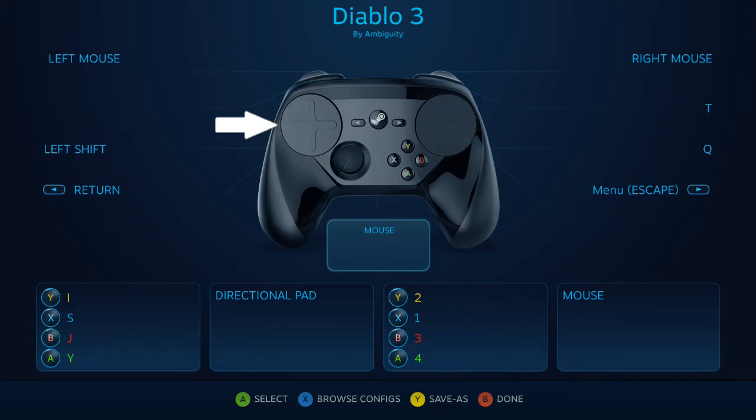Be sure to set the input type to button pad. The start button is bound to escape, which will open up the menu or cancel any active windows, and select is bound to enter, which will open chat.